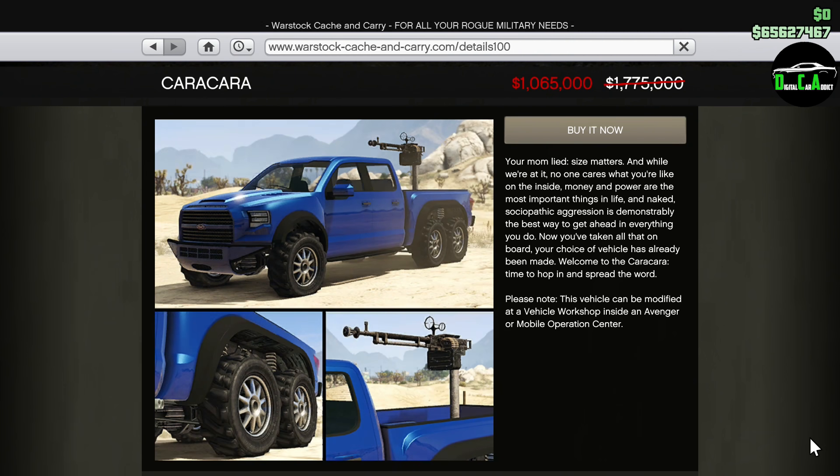Moving along, we have 40% off the Caracara. This is the 6x6 version of the Caracara with a gun at the back that you cannot remove, so keep that in mind. There really isn't much customization. I highly recommend getting the normal 4x4 version if you're looking to get a Caracara, as the 6x6 version is not really too great.